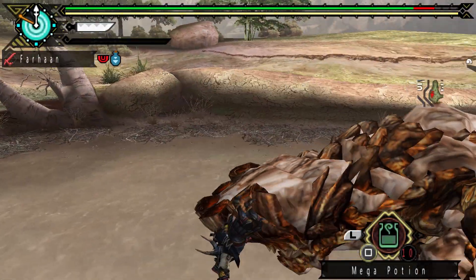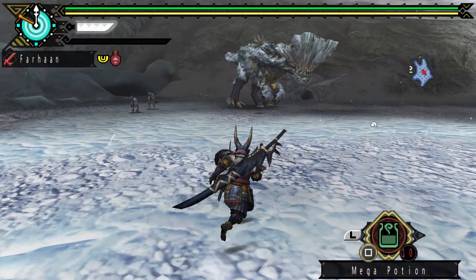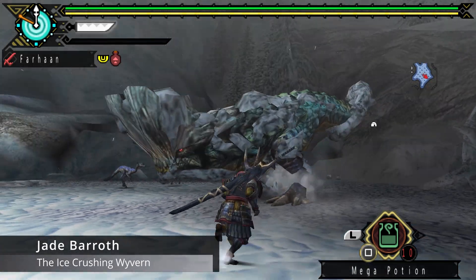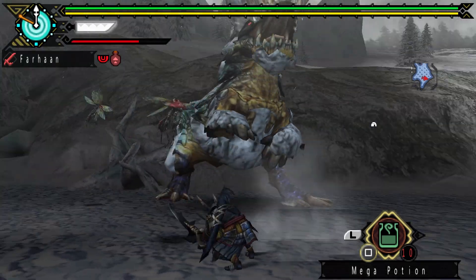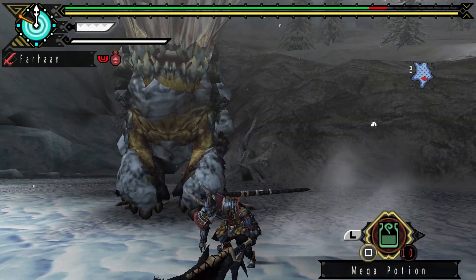Barioth returned for Portable Third and changed from Tri in terms of moveset. In this game he has a subspecies, the Jade Barioth. This one lives in the tundra and is a different colour with a larger ridge on his head. Rather than mud, Jade rolls around in the snow and can coat hunters in it. Jade has a few moveset changes as well.